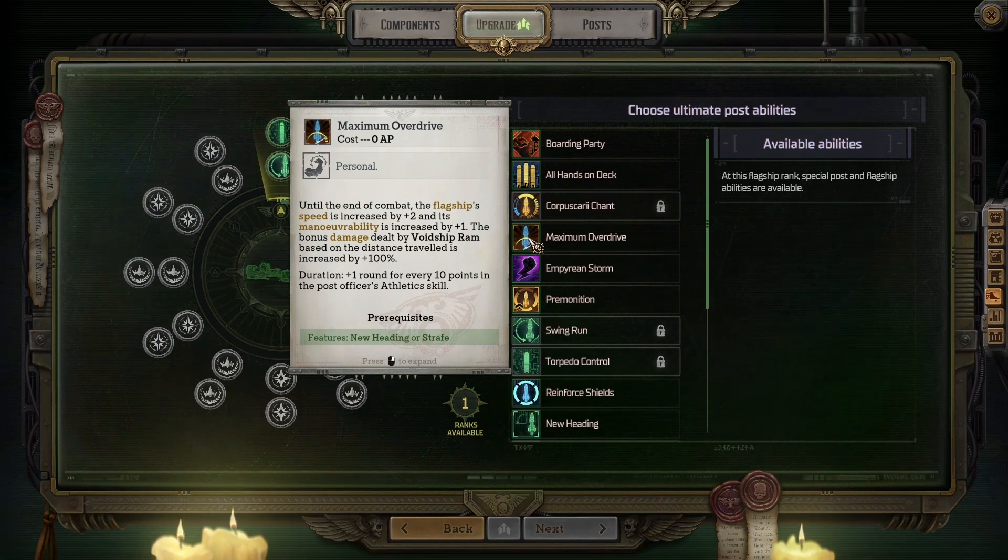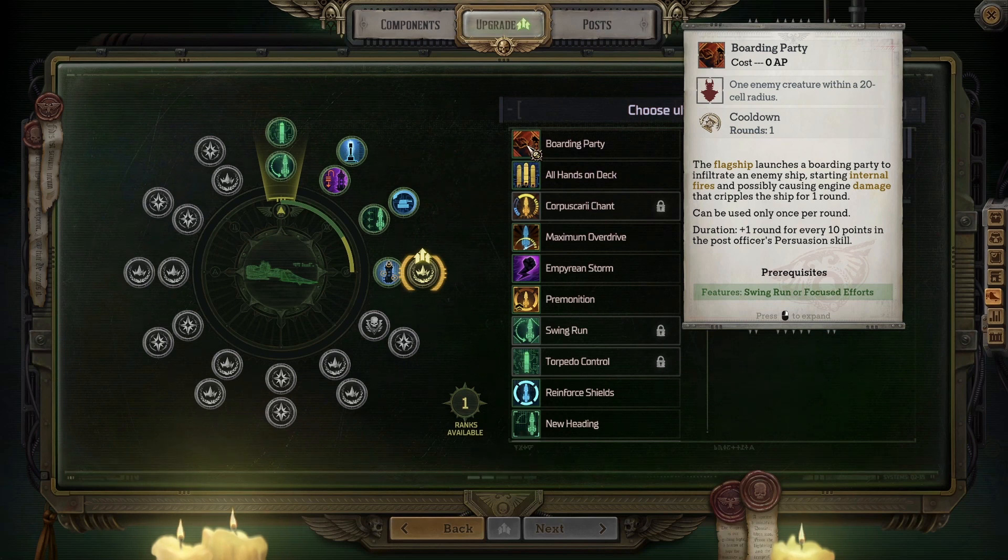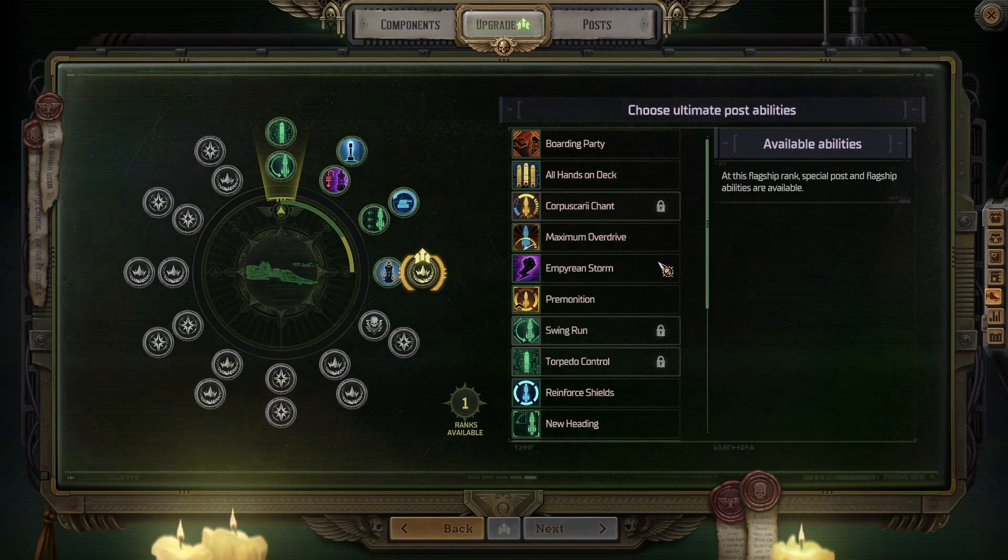Until the end of combat, the flagship's speed is increased by two and maneuverability by plus one. The bonus damage dealt by void ship ram based on distance traveled is increased by 100%. Boarding Party — the flagship launches a boarding party to infiltrate an enemy ship, starting internal fires and possibly causing engine damage that cripples the ship for one round.